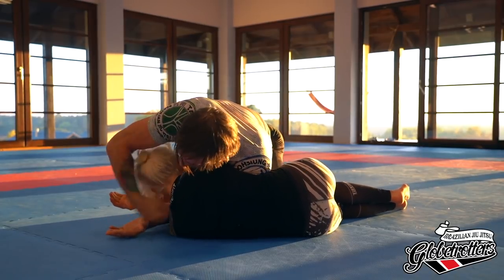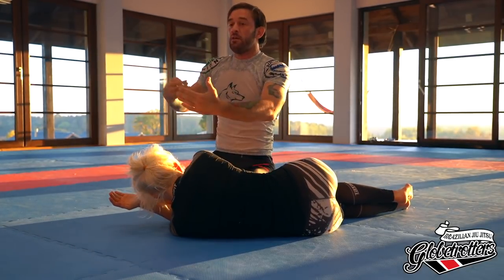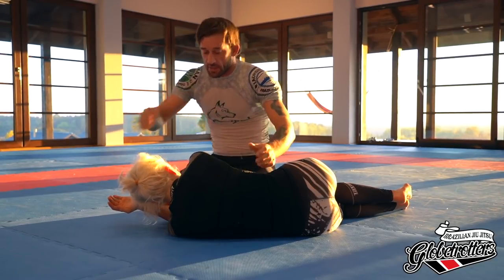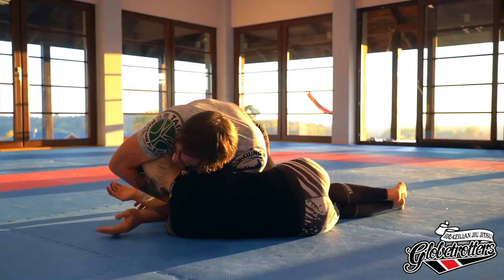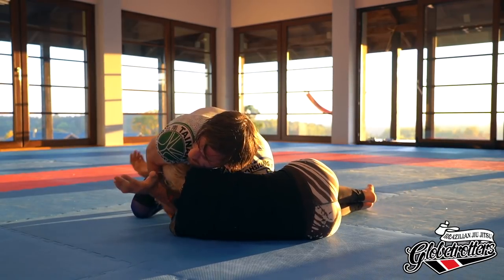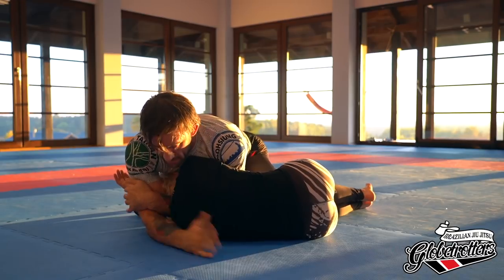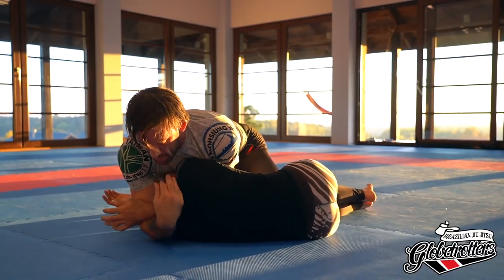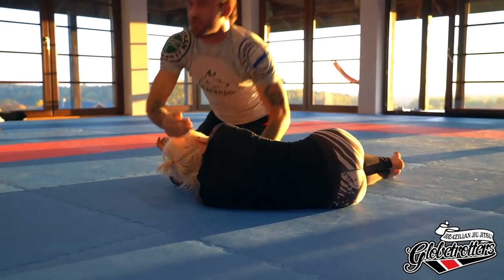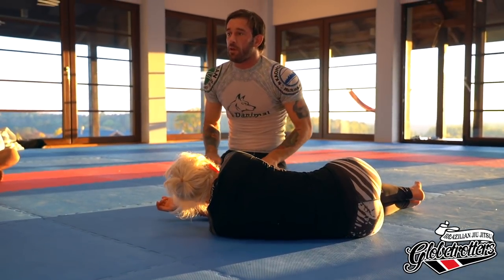Once I'm here, I need to make sure her chin goes towards my elbow. If her chin is here, it's not going to be a strangulation — I don't have the two sides. I know where my elbow is, I just make her chin touch it. I don't want this to be at an angle; I want it to follow the line of her shoulders. If it follows the line of her shoulders, I'm compressing the triangle in the most efficient way.